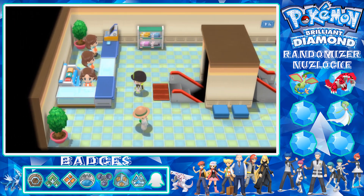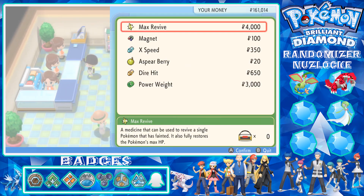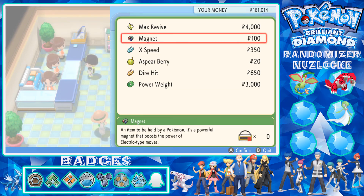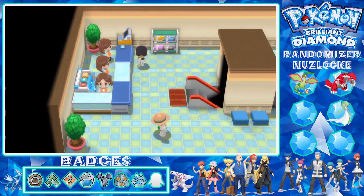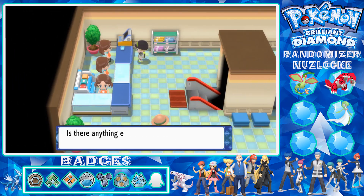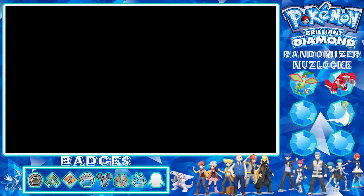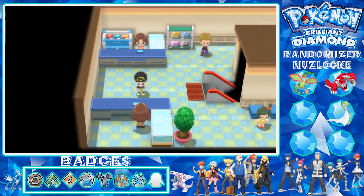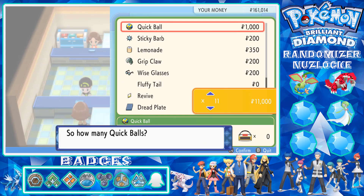Once I check the store I might start the hideout. This lady has a Max Revive and a Magnet - I can't use revives in a Nuzlocke, so that's alright. There's a Red Flute and a Blue Flute - nothing really useful there. Oh, the TMs are randomized too, I have to check the ones I have. Quick Ball - I'll definitely have some Quick Balls, those could be handy.